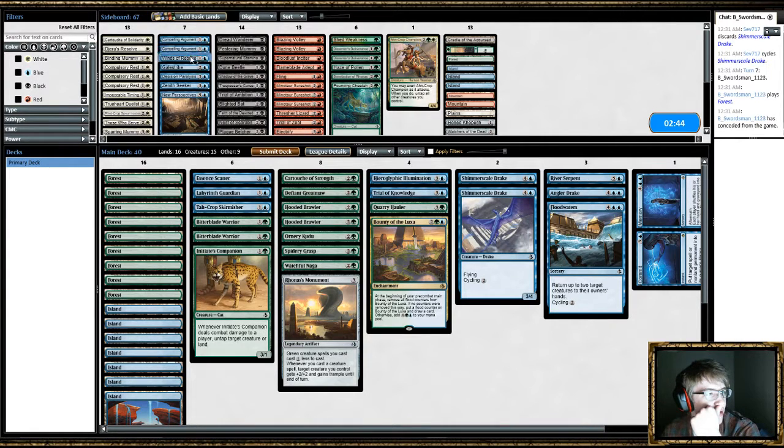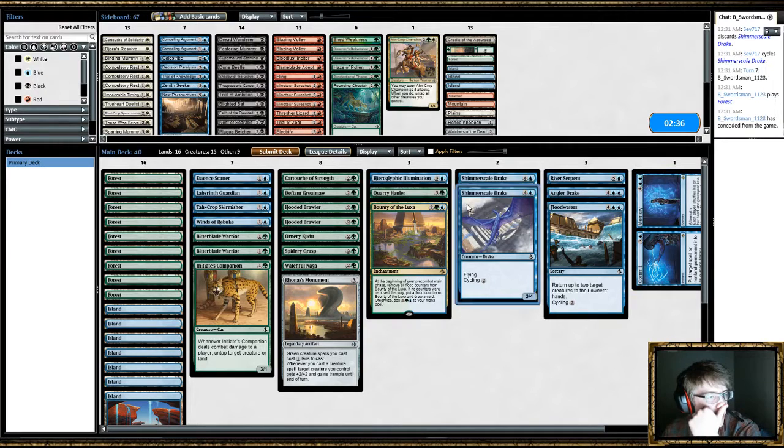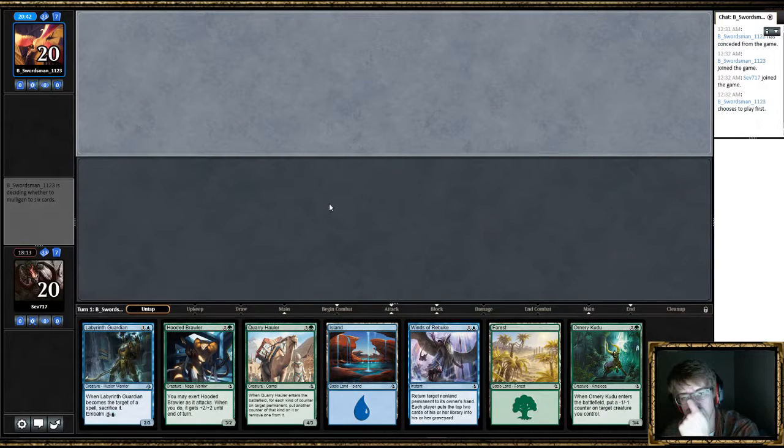He has those cartouches — makes me want to bring in Winds of Rebuke. Maybe this is just a good card. He's sort of an aggressive deck. Trial of Knowledge just makes me uncomfortable — I don't want to tap out on any turn to do that. Maybe I should have Gale Strike instead. But I think Winds of Rebuke is gonna be good.